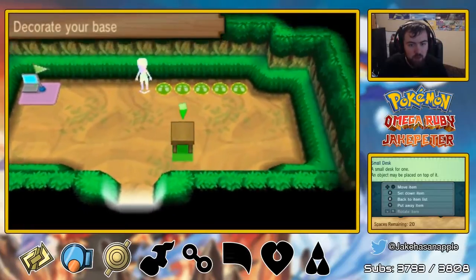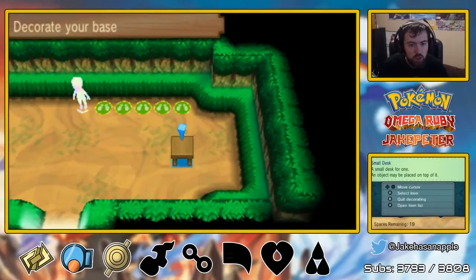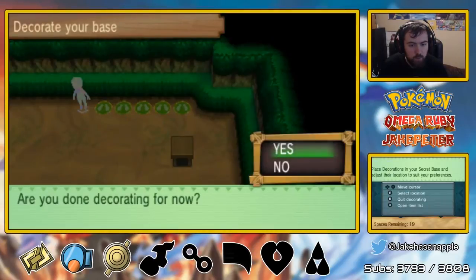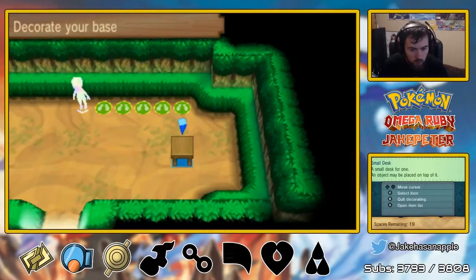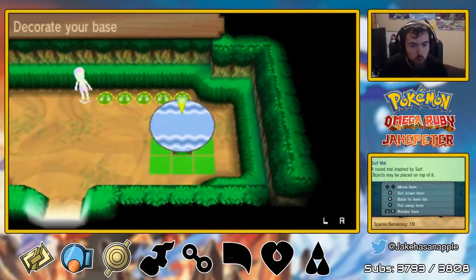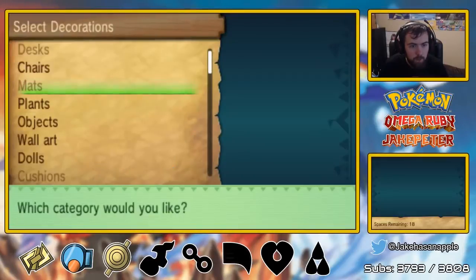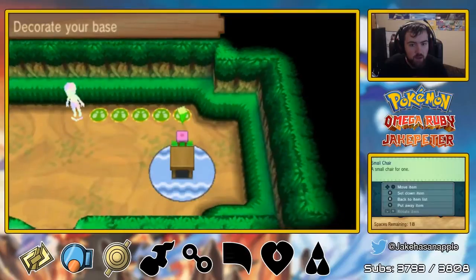We have several things in our base that we can pick up from. And I feel this desk is going to look so good right there. We're going to place down this wonderful surf mat underneath our desk. How sweet is that? And we have a little small chair.